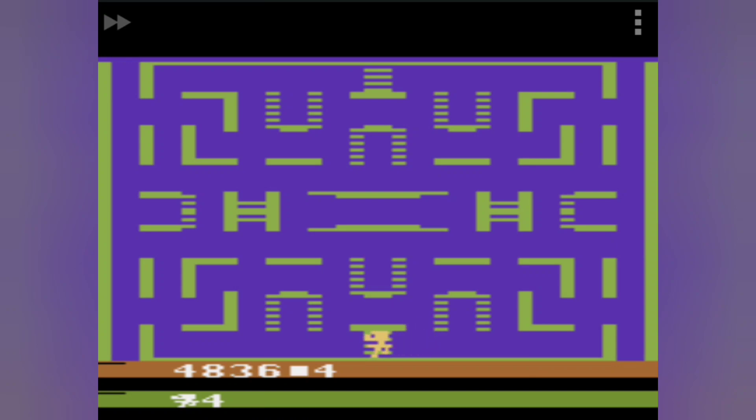As you navigate through the game's levels, you'll need to avoid enemies, traps, and other hazards that stand in your way. You'll also need to collect various items along the way, such as keys and power-ups, which will help you unlock doors and defeat enemies.